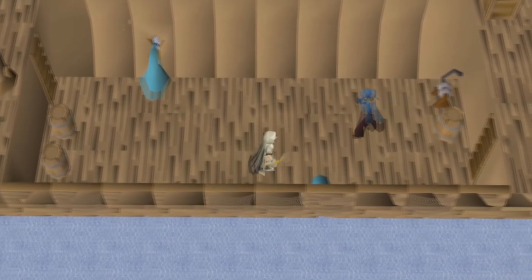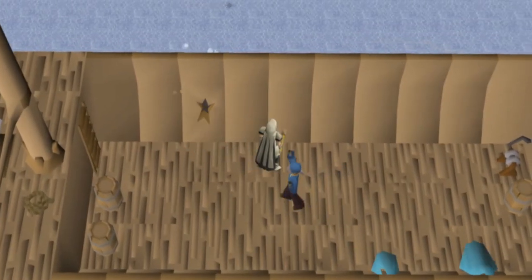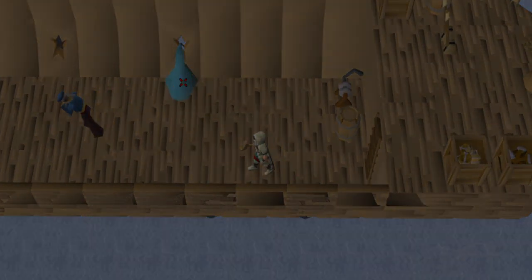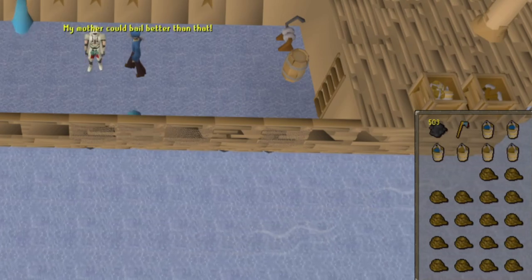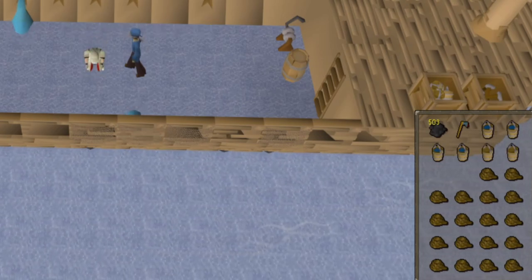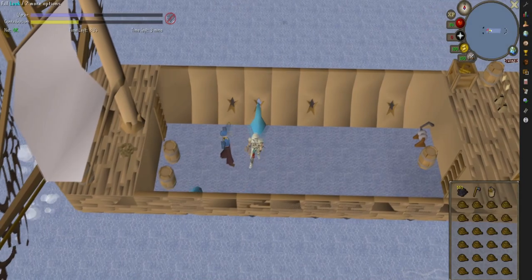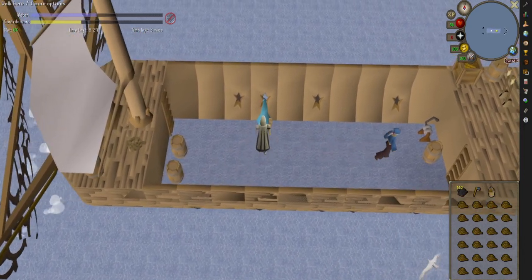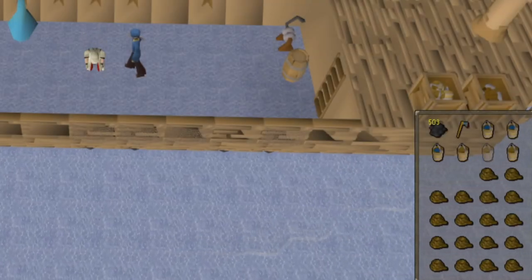The final mechanic to mention is the water level. With the frequent leaks on the ship, the water level will inevitably rise. If the water level fills up, the ship will sink and you will fail the minigame. Once you begin to see water on the lower level of the ship, you can left-click a bailing bucket in your inventory to collect some of this water and then left-click the bucket again to throw the water back into the sea. If you stay on top of the leaks, you may not need to bail water out of the ship. As a tip, if you are playing this minigame alone, it may be beneficial to bring multiple bailing buckets to bail faster.